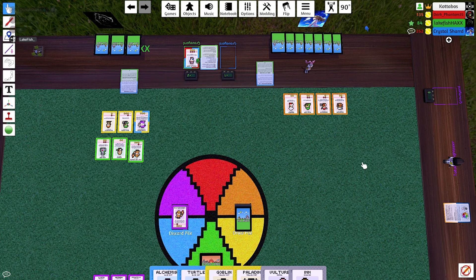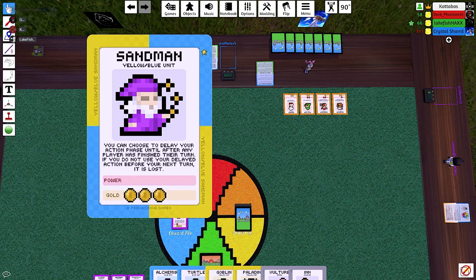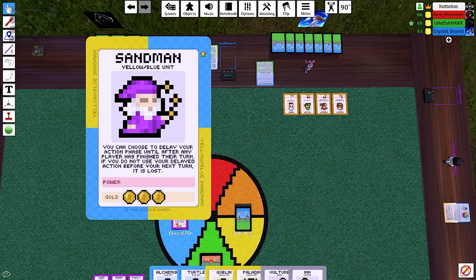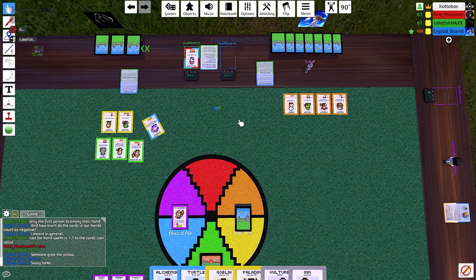The action phase is indeed separate. I am now activating the Sad Man: choose to delay your action phase until after any player has finished their turn — if you don't use your delayed action before your next turn it is lost. So you're just waiting to do something then. That's fair. This means I don't have to discard yet. All right, Crystal, your go.